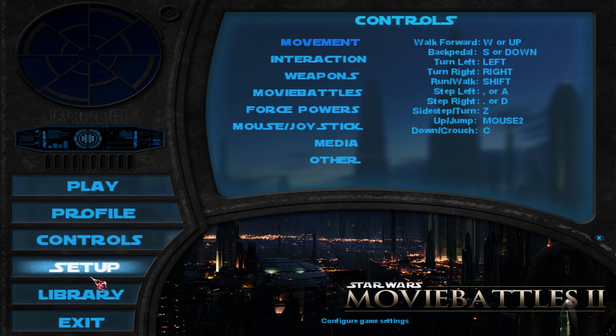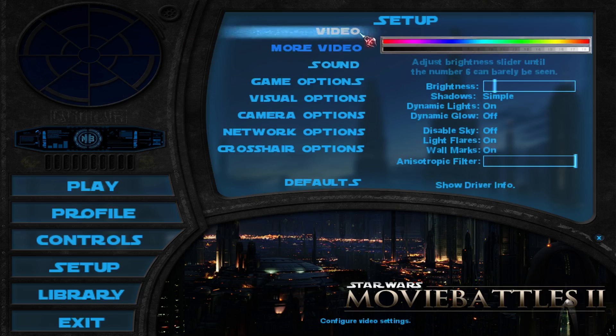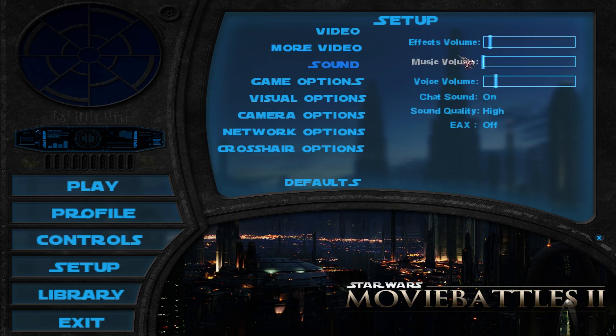Once all this is concluded, you'll probably also want to do some stuff in the setup like adjust your resolution — pick your favorite resolution or the one your monitor supports and go with that. Adjust the brightness to your preference, and if you have a slower computer, turn off dynamic lights, dynamic glow, and also disable the sky. These things will help with computer performance. For sounds, there's a very high option, but the sounds kind of sound ugly at that setting, so I have that off.